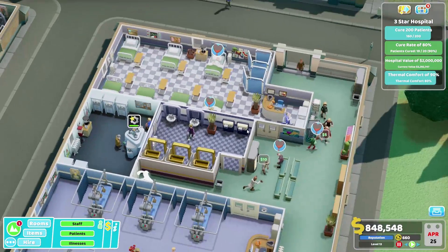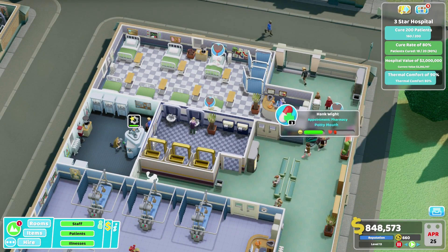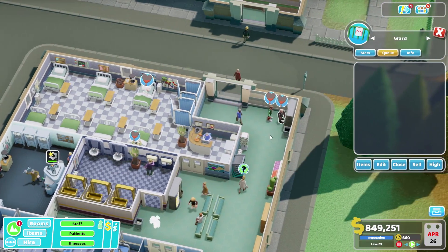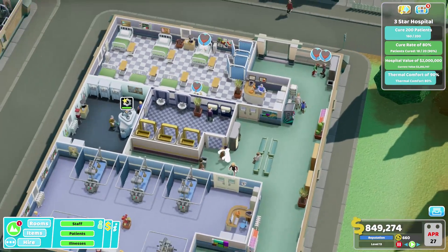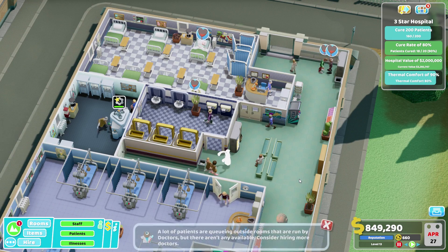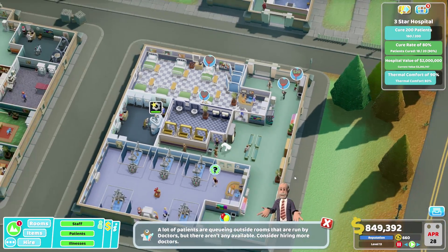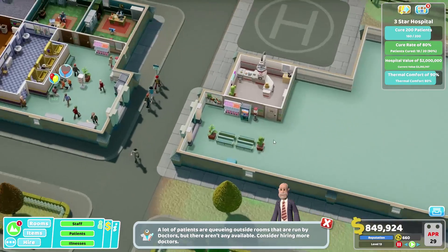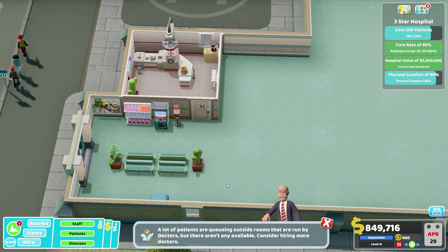We've got a lot of people waiting out here for something. You want to be in here — you've run away, that's a little bit of a problem. Please hoover them up so that my almost dead people can actually get to the ward — super important, super duper important.